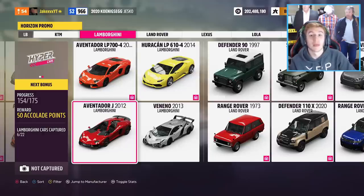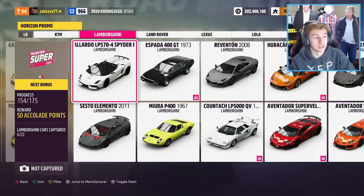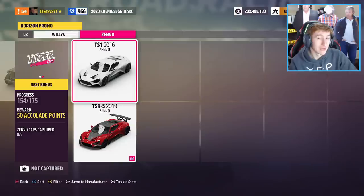Believe it or not there are even more Lamborghinis - we've got the 2012 Lamborghini Gallardo LP570-4 Spider Performante. The Gallardo is one of my favourite Lamborghinis, and we're getting the Spider Performante to join the Huracan Performante in the game. Next up, another hypercar - we have the 2016 Zenvo TS1. Zenvos are very cool, and we've got the TS1 coming to join the very lonely Zenvo that's currently in the game.